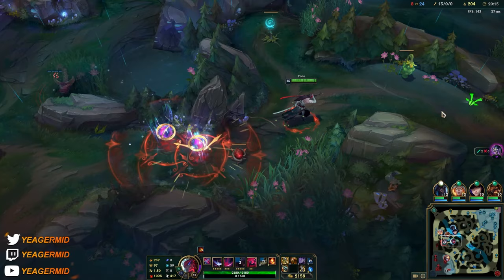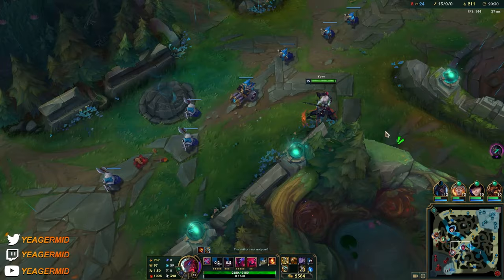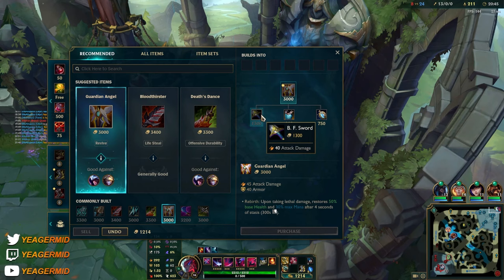I'm sitting on 1k gold - I'll take this wave and then back off and get the Bloodthirster. At this point you actually do have enough damage, so survivability becomes more important. Then you can get something like Guardian Angel, Sterak's, MR, or whatever you need.